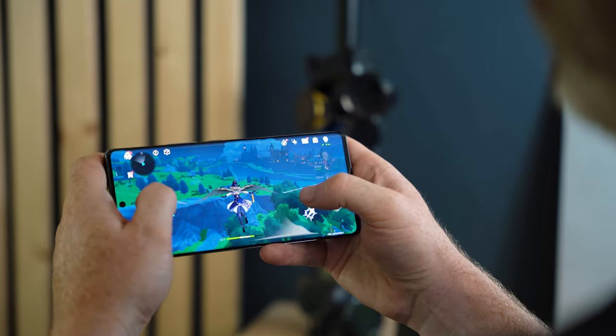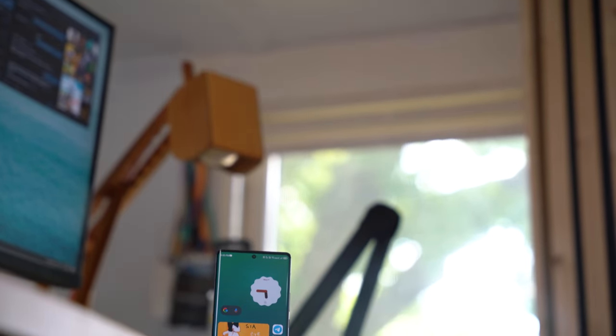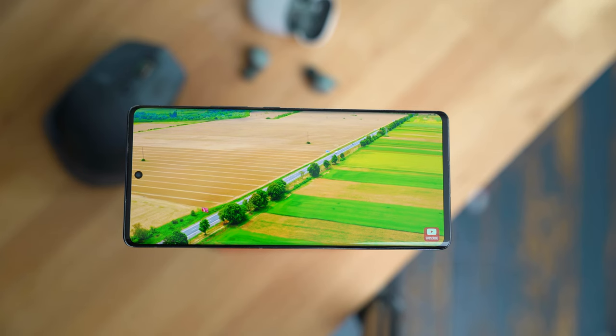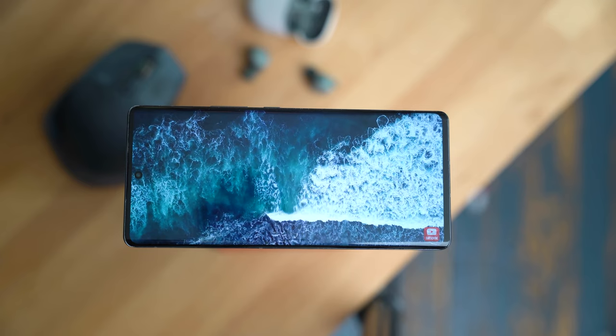I just wouldn't recommend the ZTE Axon 30 Ultra to anyone looking for a great budget-friendly gaming device. Since this is a budget-friendly flagship, the Full HD Plus resolution of the 6.77-inch AMOLED display is to be expected, but ZTE did throw in a 144Hz refresh rate panel with 300Hz touch sampling — two features that gamers will truly love. It's just too bad that the phone's thermals negate the benefits of the display's high refresh rate while gaming. The display itself is really quite nice, offering great viewing angles, amazing colors, and enough brightness to be used in direct sunlight comfortably. My only real complaint is with its curved edges, which add unnecessary glare and make typing a little harder than on a flat display.